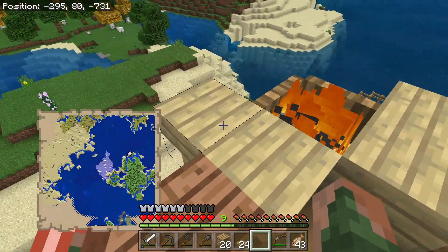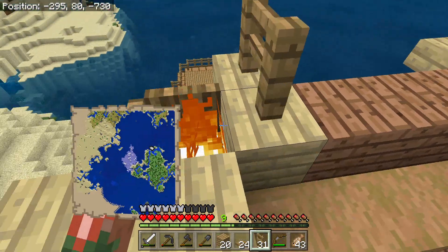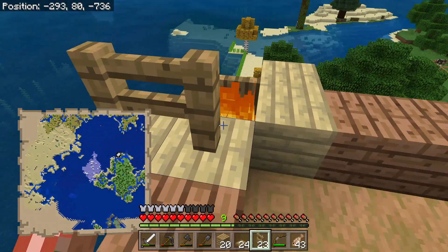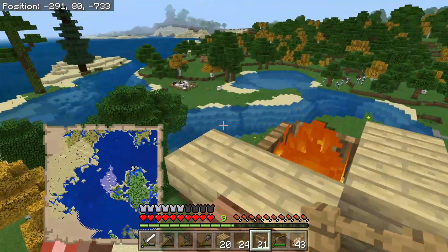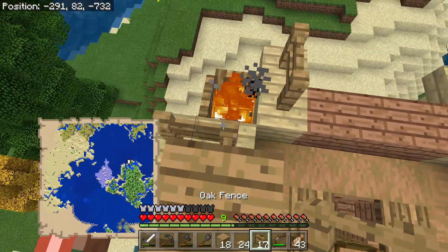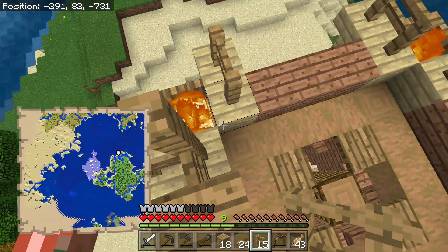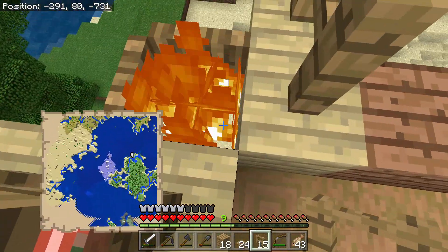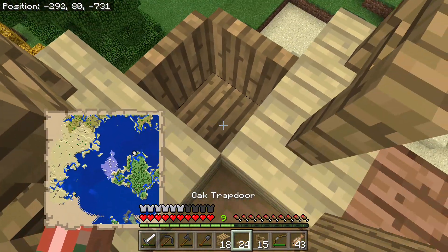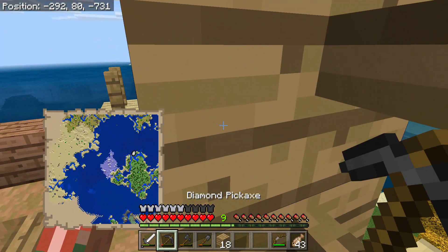Now we're going to go ahead and place these guys like so, and then on each side like this. We're going to leave this up by three — one, two — wait, did I just open that? The fire is floating! Oh no — that's too funny, that was actually hilarious. Let's go ahead and put this fire back on — just like so.